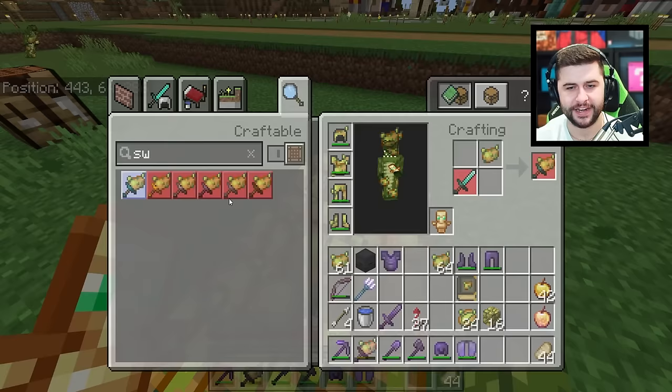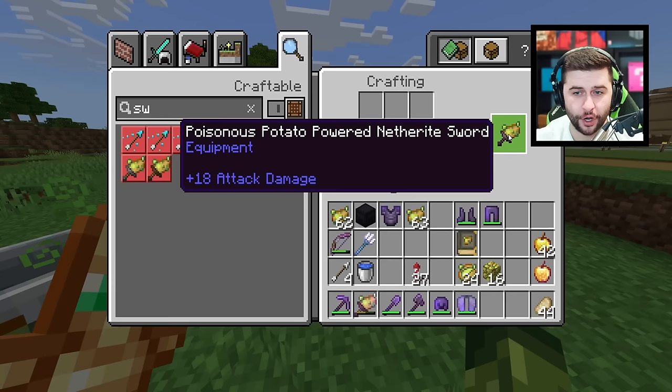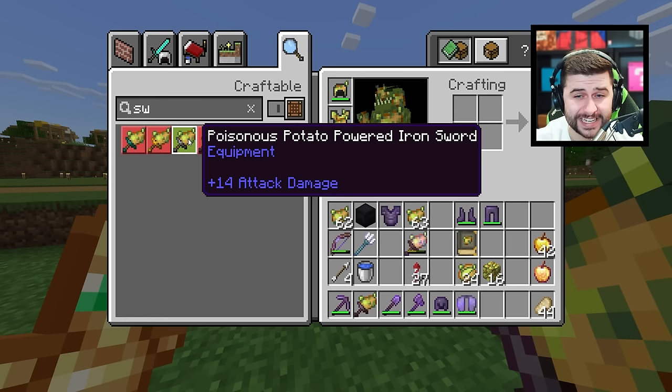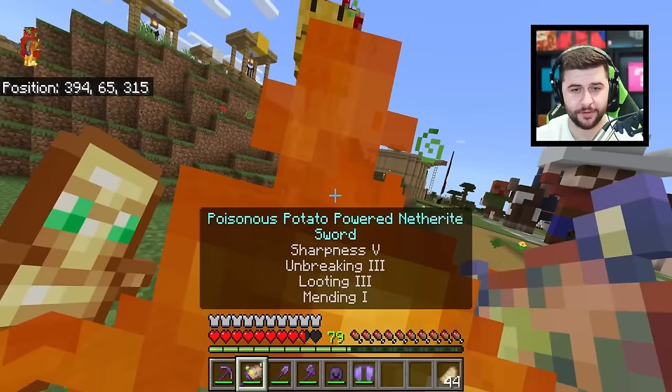It's not just a wooden sword you can make — you can also make a netherite one. The thing is, if your sword is enchanted and you upgrade it, you're going to lose your enchantments. When it comes to attack damage: wooden is 10, stone is 12, iron is 14, gold is 10, diamond is 16, and netherite is 18. On a positive note though, I was able to re-enchant my netherite sword.